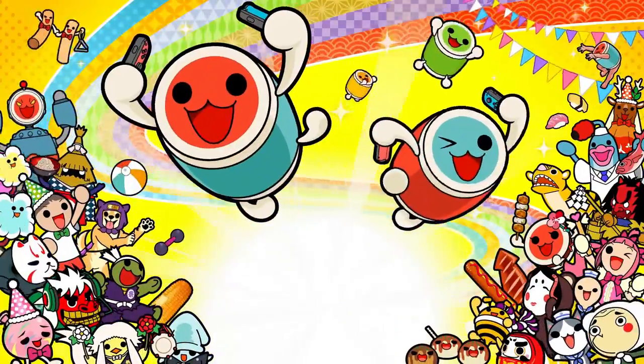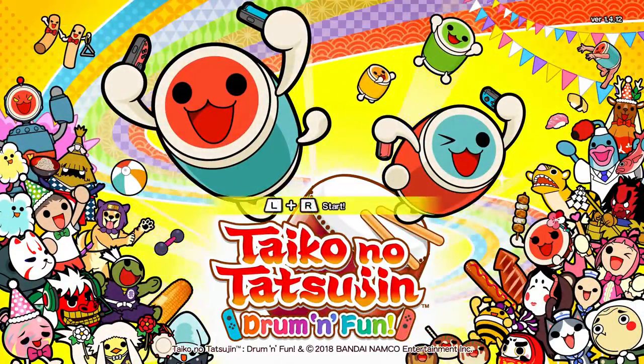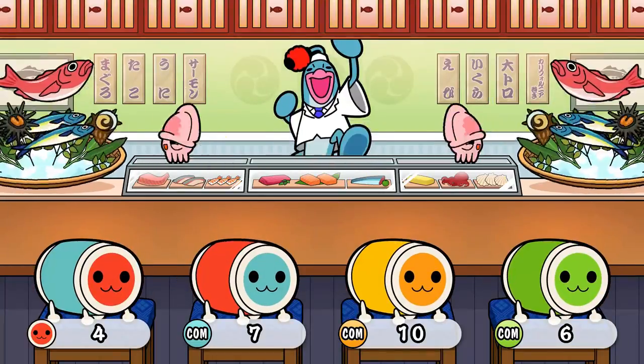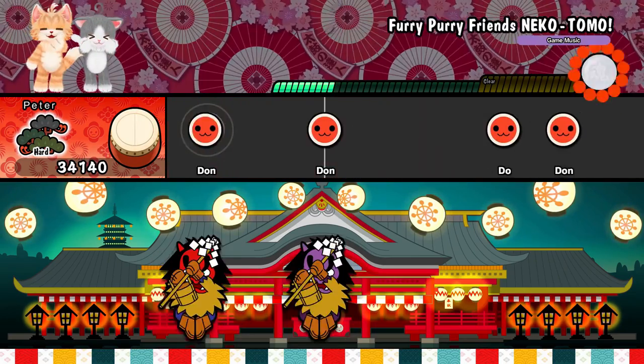Taiko no Tatsujin is a very cool, very Japanese rhythm game for the Nintendo Switch, which has you pretending to play the drums, hitting the correct note at the correct time as per usual with rhythm games, and it's a really fun if frustrating game to play.